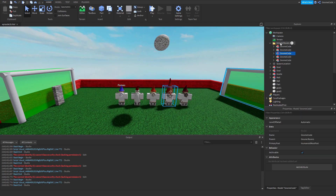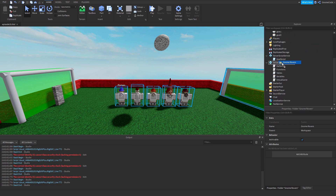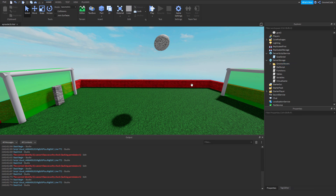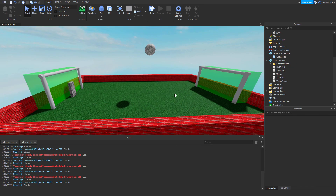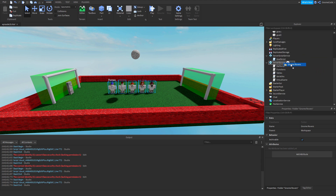I can also do this with parts as well. These models of the Gnome Rovers — I'm not using them at the minute — so I'm going to click and drag that into Server Storage as well. You notice when I do so it's disappeared from the world, but it's not deleted, because if we ever want them back I can just drag them back in. We'll keep them in Server Storage for now.